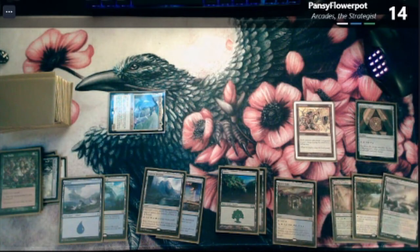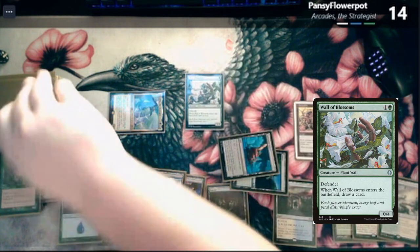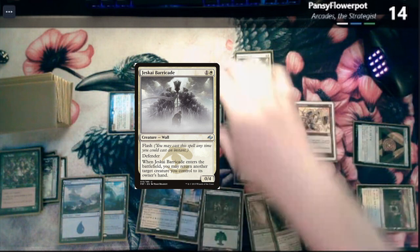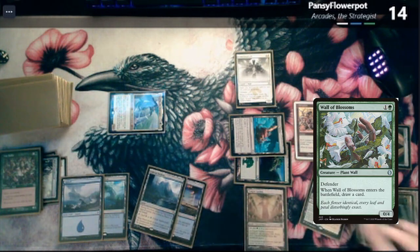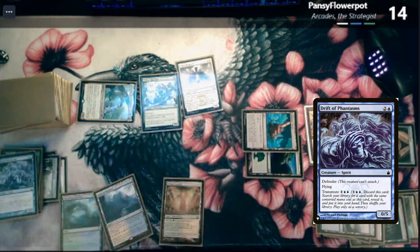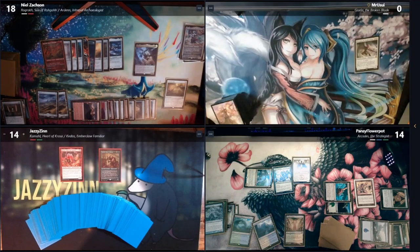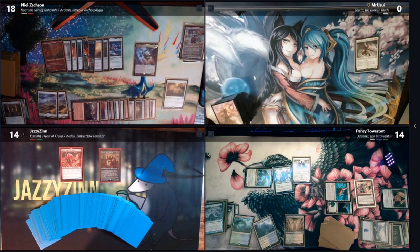One and a green for Wall of Blossoms — draw two. Blue-white for a Jeskai Barricade, targeting Wall of Blossoms to hand — draw one card. Blue, blue, white to transmute the Phantasms. But I only have three mana remaining — I can find something and play it. I can grab Teferi's Protection. Pass the turn.